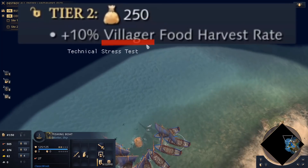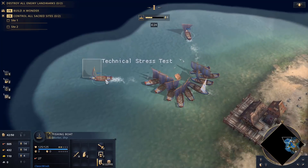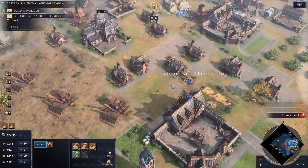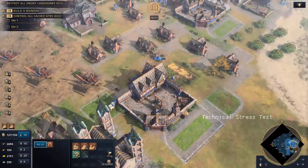Interestingly, this upgrade doesn't appear to buff your fishing boat food harvest rates, so their bounty system doesn't seem to do very much on island maps, as the other part of the hunting cabin bonus only works on forests, and island maps often do not have a lot of forests to build cabins nearby.